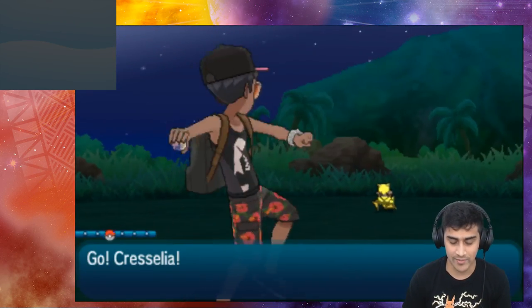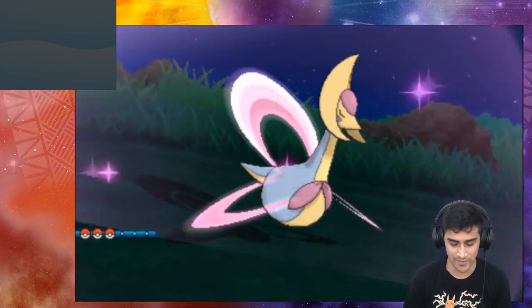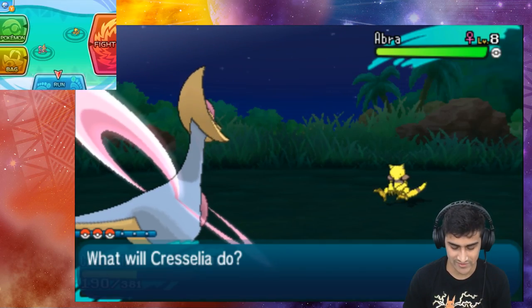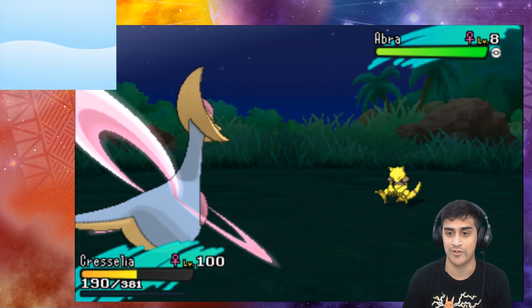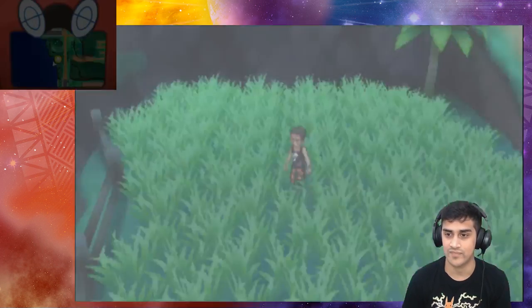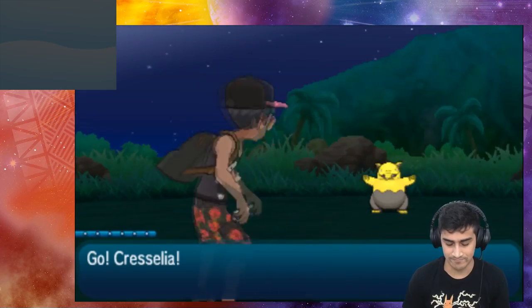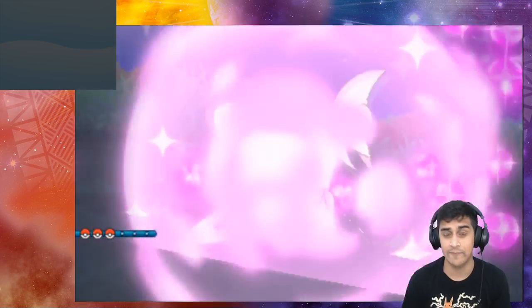A wild Abra showed up — it might teleport and ruin the video, so let me run from this battle and find another Pokemon. There we go, a Drowzee showed up. We're gonna throw out Cresselia again.